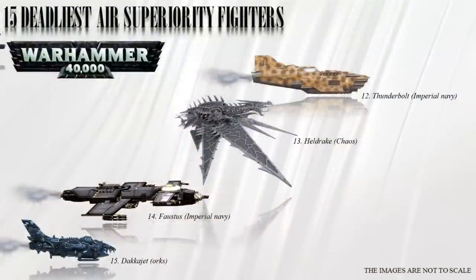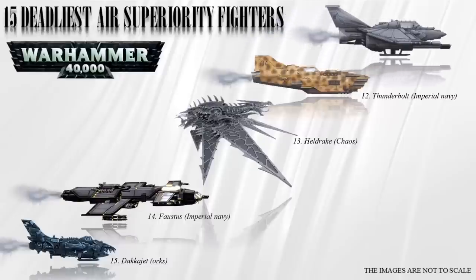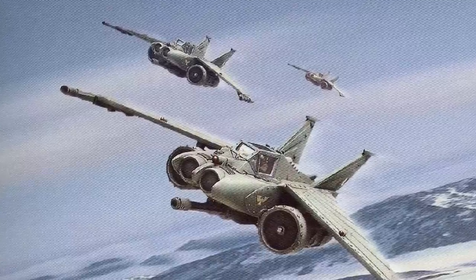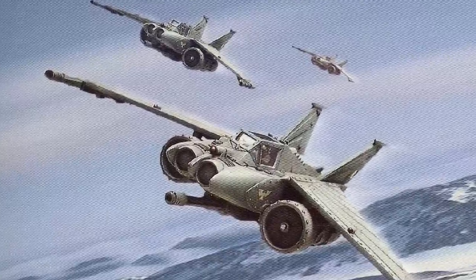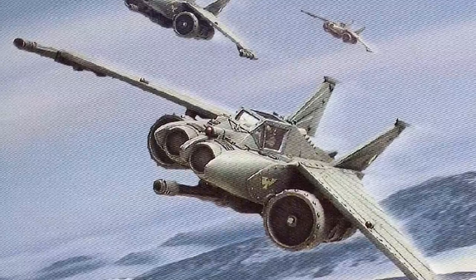Number 11: the Lightning. This is a smaller Imperial Navy air superiority and ground attack aircraft. It is smaller and more maneuverable than the Thunderbolt fighter, allowing it to be quickly deployed during enemy attacks. It can take off and land vertically as well, and can also operate in space and re-enter the atmosphere.